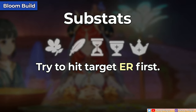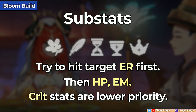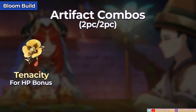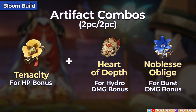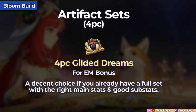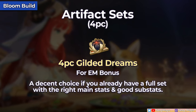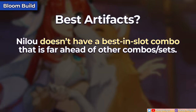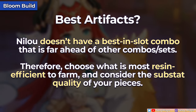For her substats, get ER stats if necessary to hit your desired ER threshold, then look for HP followed by EM substats. Crit substats do help with her hydro damage but are lower priority since your focus is to increase bloom damage. As for her artifact sets, the easy and efficient way to build her is with 2-piece set combos. The 2-piece Tenacity is definitely a priority for its HP bonus. Then for the other 2-piece, my next recommendation is between 2-piece Emblem or 2-piece EM sets. The 2-piece Heart of Depth or 2-piece Noblesse are still possible options. If you happen to have a 4-piece Gilded Dreams with excellent substats, it's not a bad choice as it aims to increase Nilou's own bloom damage.